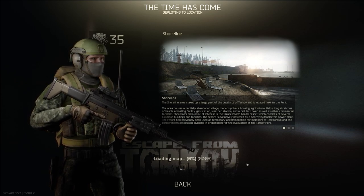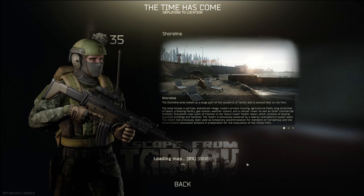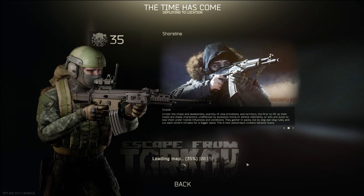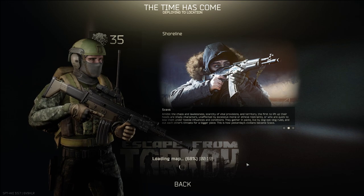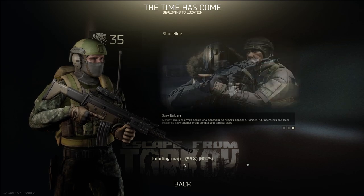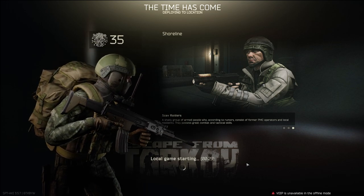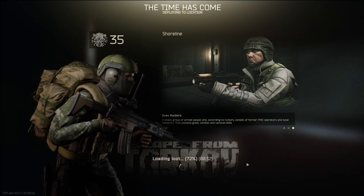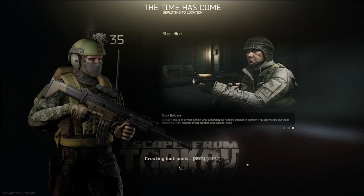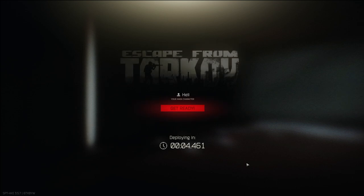Alright, welcome back folks. We're going to Shoreline for the first time in this wipe. We're using all of our Shoreline keys, there's a couple of quests we need to do. I really want to find that stim, and there are three motor controllers in the gyroscope that we need. We also need that stim, general money-making stuff, and a LED-X would be cool too. The game plan is to acquire labs cards, run labs, and when we don't have those we can run Shoreline.